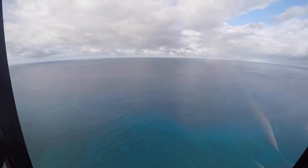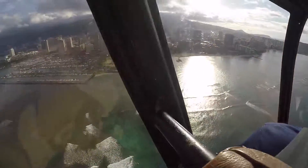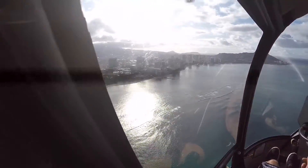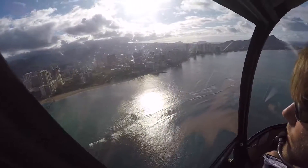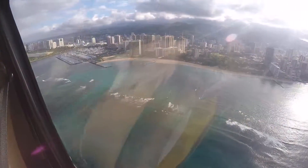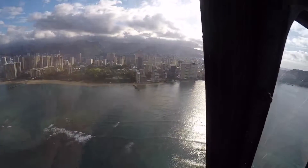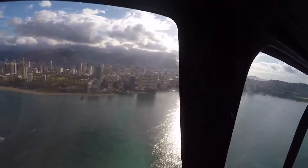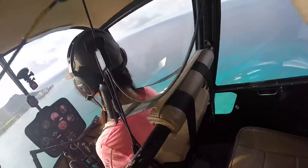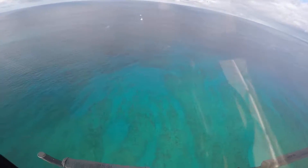Just keep going straight. It's approach, A-362 is level 4000, information Julia. A-362, 8-step approach, heading 260, maintain 4000, vector runway 4-8. 260, 4000, vector 4-ride, A-362. A-108, contact approach center 124.1.